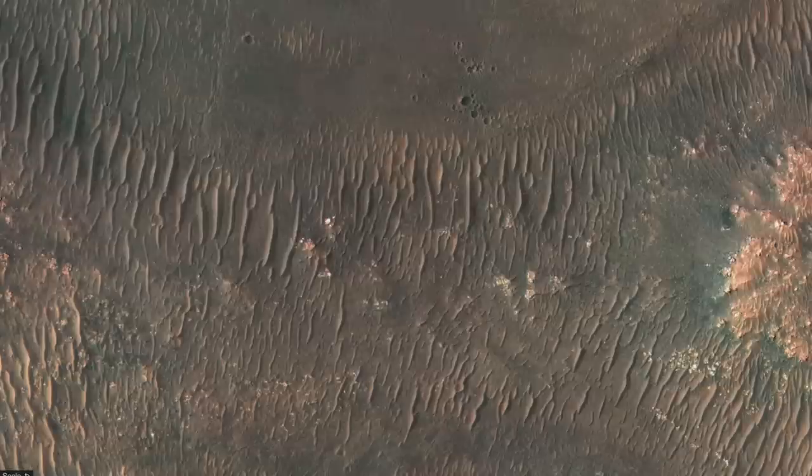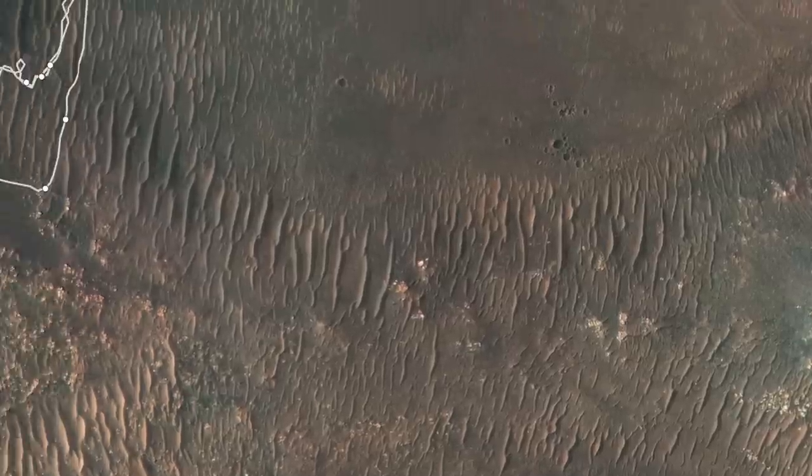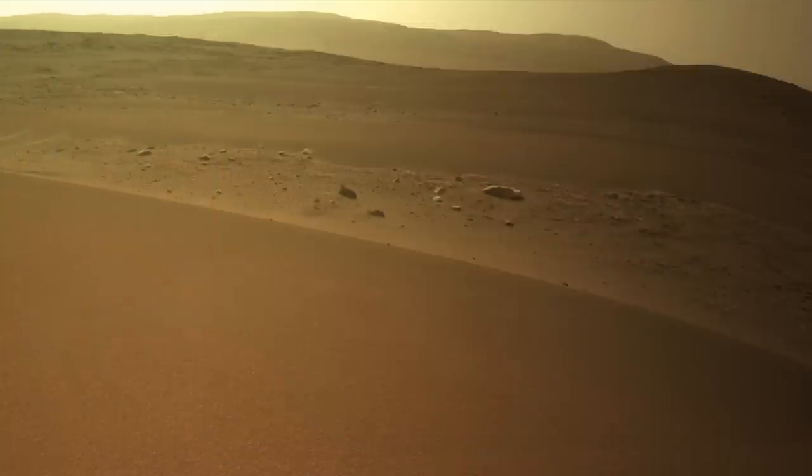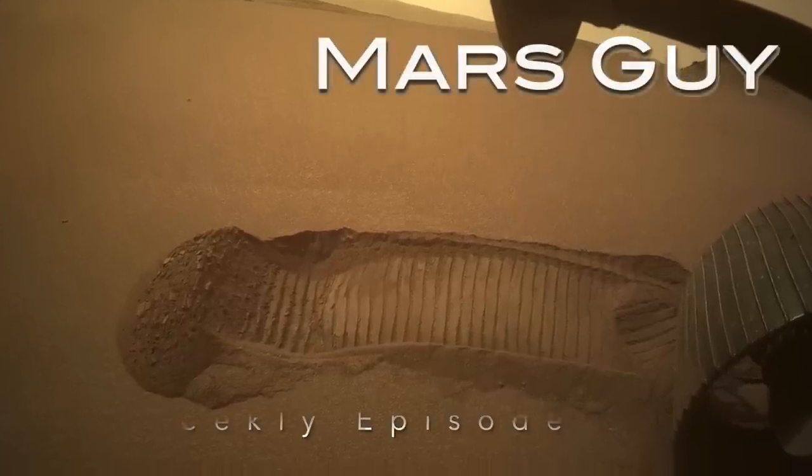Mars is covered in sand dunes, or at least it looks that way from orbit, but a rover's perspective reveals something even more exotic. Mars is also covered in sand ripples covered in armor, and Perseverance has scuffed one, on this episode of Mars Guy.